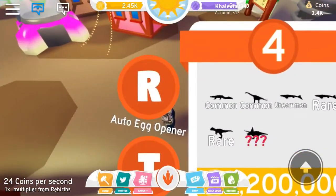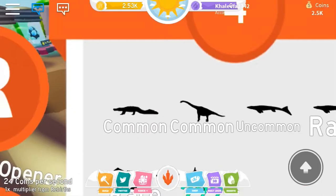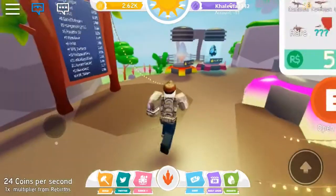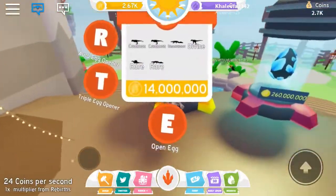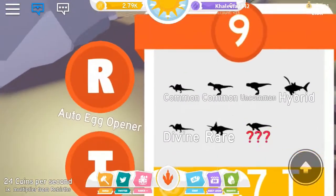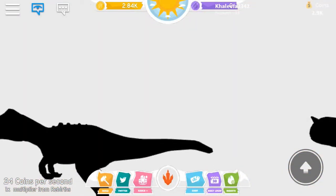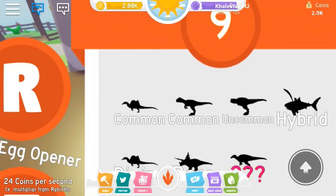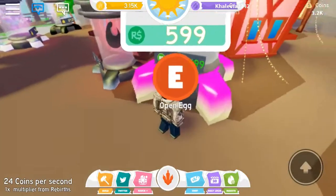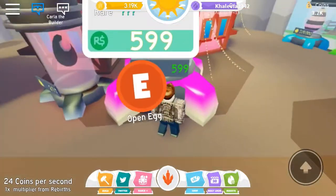What can you get here? You can get some stuff. You shall be known as Bluey, because you are blue. 2.7 trillion — there's a hybrid, it's a Helicoprion with a bunny. 5.99 Robux.